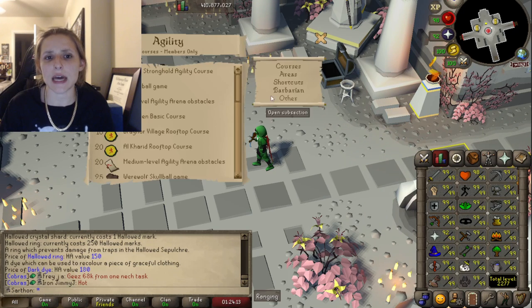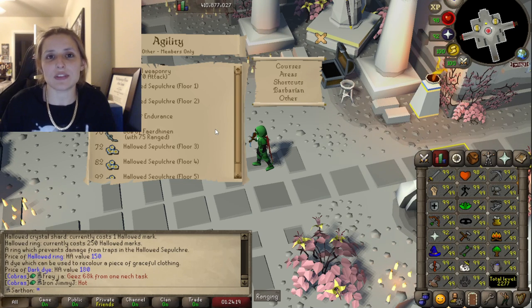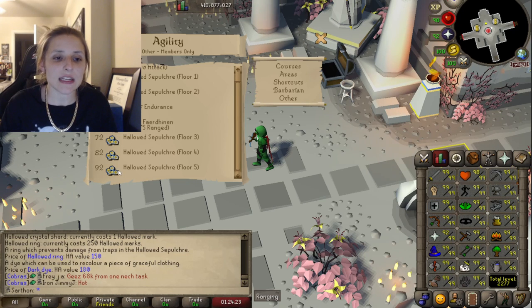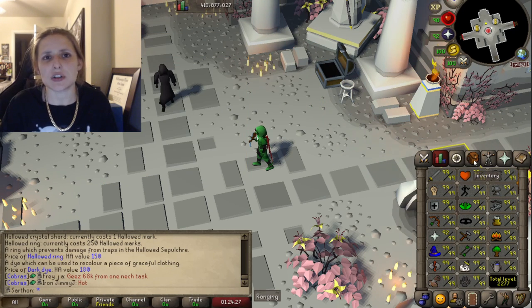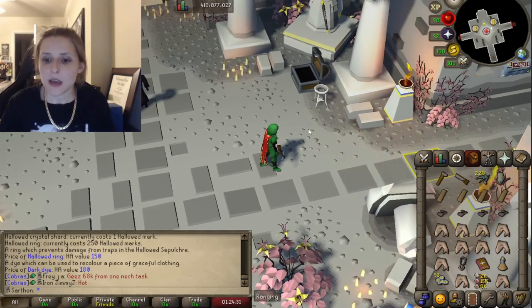You need at least 52 Agility to do this. So even if you've done Sins of the Father, if you don't have 52 Agility you can't do this. And 92 Agility would be for floor 5. A lot of guides don't show the fifth floor, which is understandable because it's ridiculously difficult.